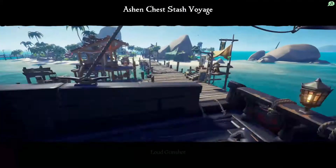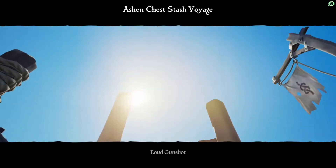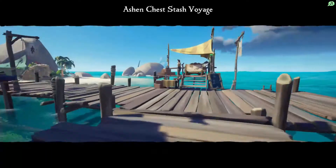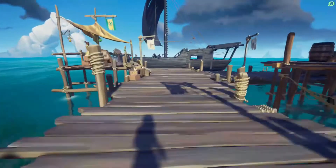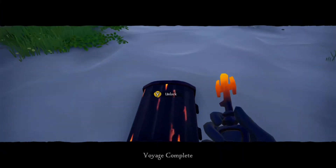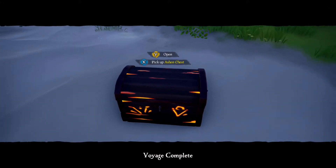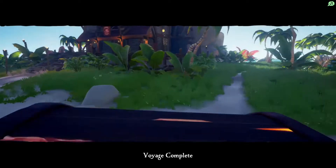There we go. This is Ashen Chest Stash. And then it'll be somewhere on the island. So just go on the island and pick up the chest. Place it wherever you want. Go vote for the Ashen Key Stash Voyage. I'm going to pick this up, put it in there, unlock. And I got Tomb of Power.